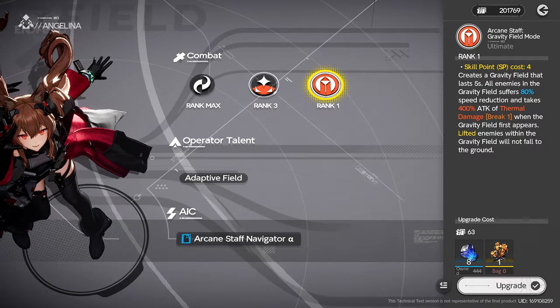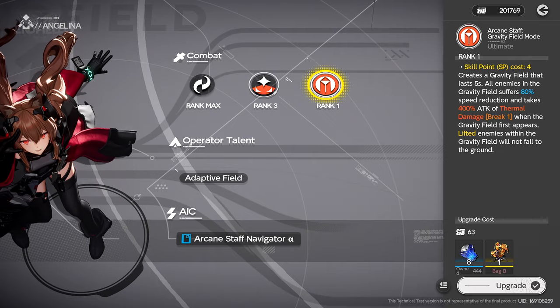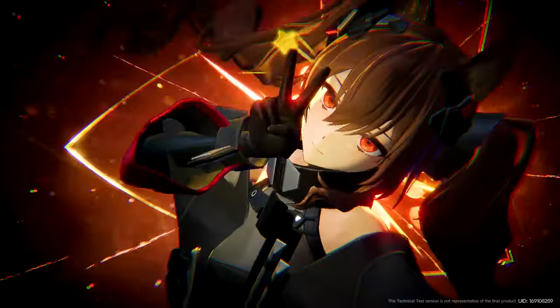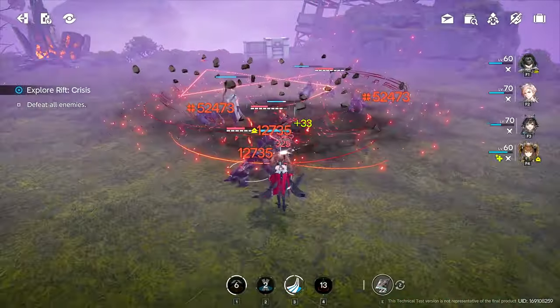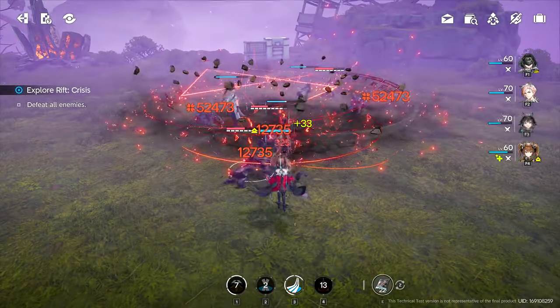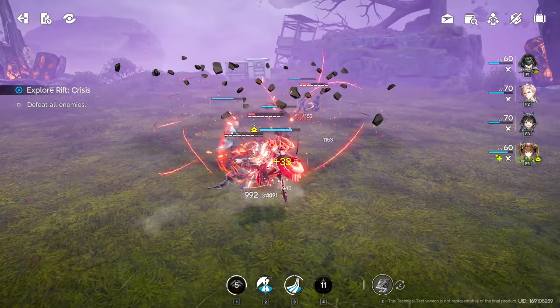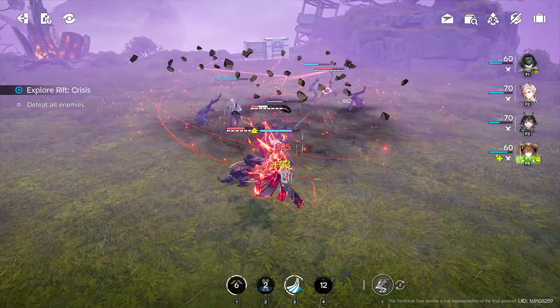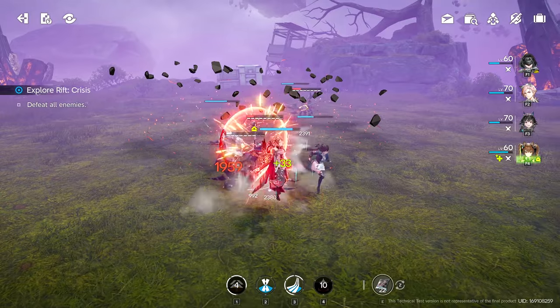Her ultimate, Arcane Staff Gravity Field, creates one of the largest AoE fields in the game and bombards all targets inside with a volley of flames. Enemies inside the field are severely slowed and are inflicted with lift for eight seconds. Her pursuit attack only becomes available after her ultimate is cast, and her basic attacks will become empowered, dealing bonus damage against lifted targets for eight seconds.